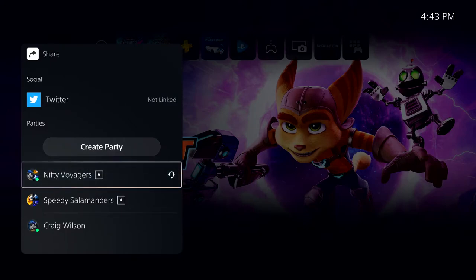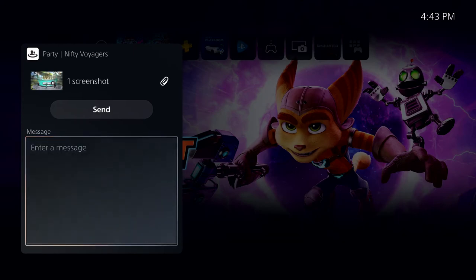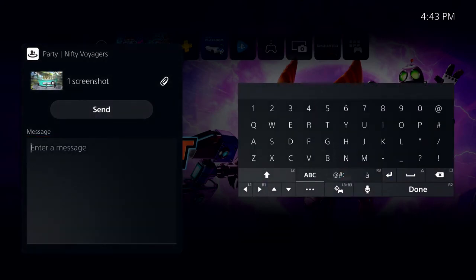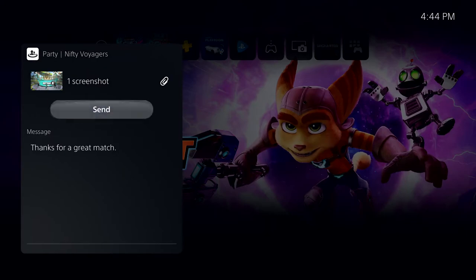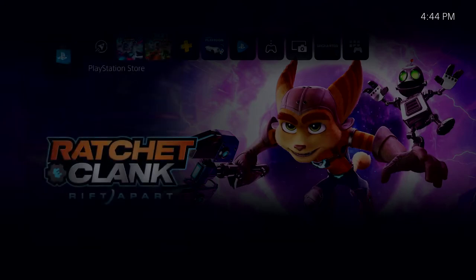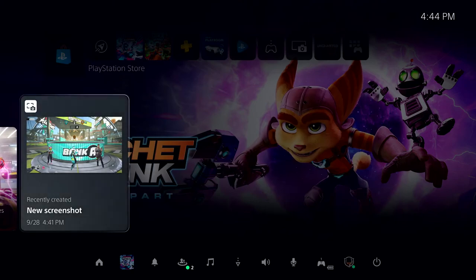Parties are bigger than just voice chat now, so I'll select one of my favorite parties here and attach a quick message. The DualSense controller makes this really easy. PlayStation 5 supports voice dictation in a number of languages, so you no longer have to type messages with the keyboard if you don't want to — simply select the microphone button. And here's a cool detail: if my friend hasn't yet played the activity where I captured this media, and the game's developer thinks that activity might contain spoilers, they'll receive a warning before they view it.